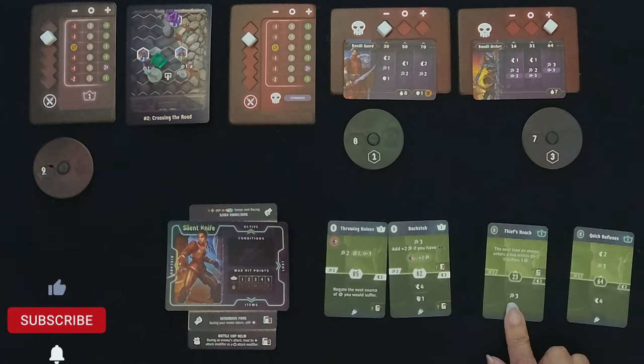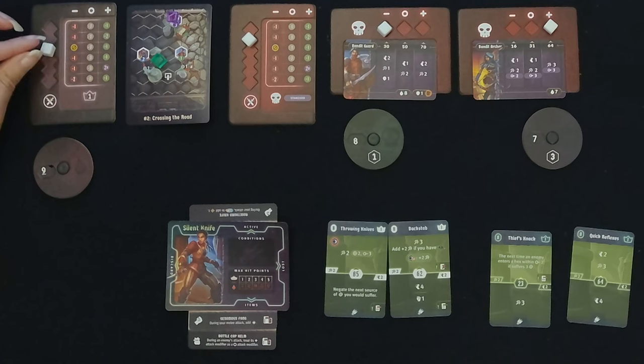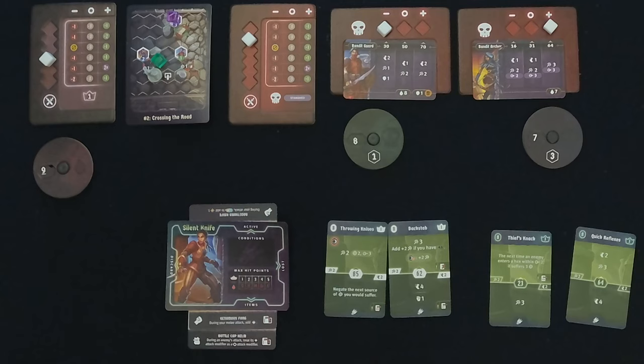Now we're going to hit with Thief's Knack, which is a three, targeting the Bandit Guard before their turn — so they don't have the shield yet. We roll for the attack and... it's a miss. Such a bummer. So that's a miss. We'll move our cube down.